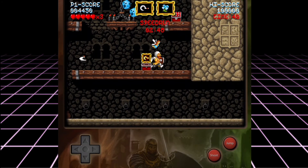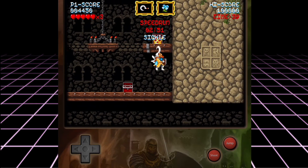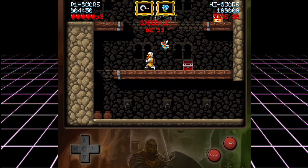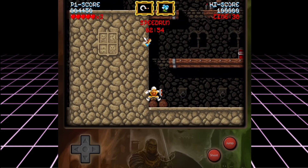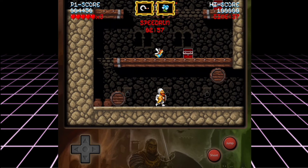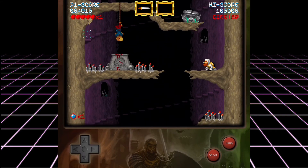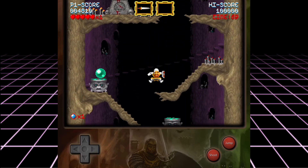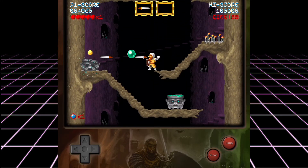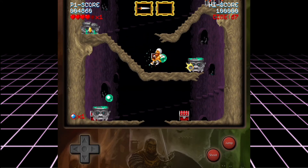Cursed Castilla also includes four different endings, which is rad and really adds to the replay value — two of which require not continuing more than once, something I wasn't able to do on the iPad. The level design features a ton of hidden passages and treasures, again making this feel a lot like a classic rather than an imitation. The sound is completely authentic, featuring symphonic compositions similar to the likes of any of the 16-bit Castlevania games. It's dark but keeps you going as you progress through the increasingly more difficult levels.